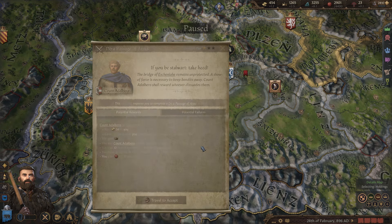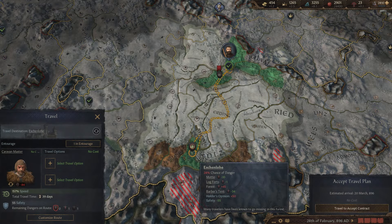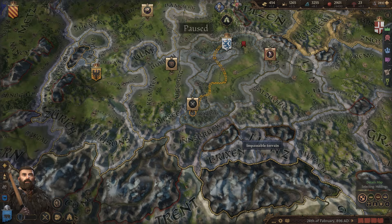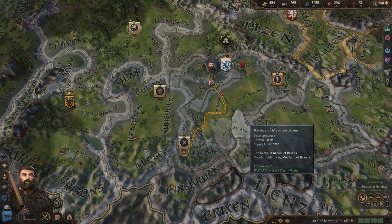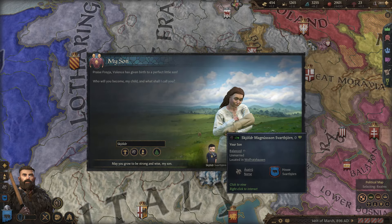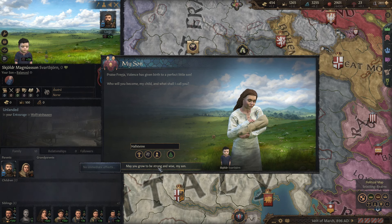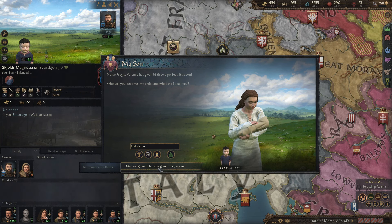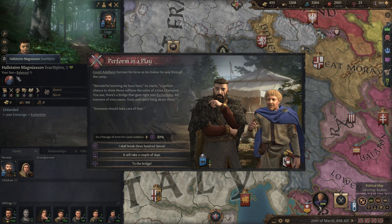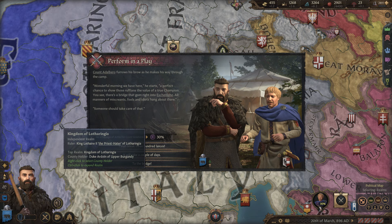We'll go ahead and do this mission — shouldn't take too long and gets us a bit more money. Money is no longer much of an issue for us, and I find that's the case as a landless character: it's so much easier to get money than when you're landed. You'd think a landed character collecting taxes would have more money, but that's not the case. Our new son here we're just going to name Hallstein — he doesn't have any of the special traits, unfortunately.